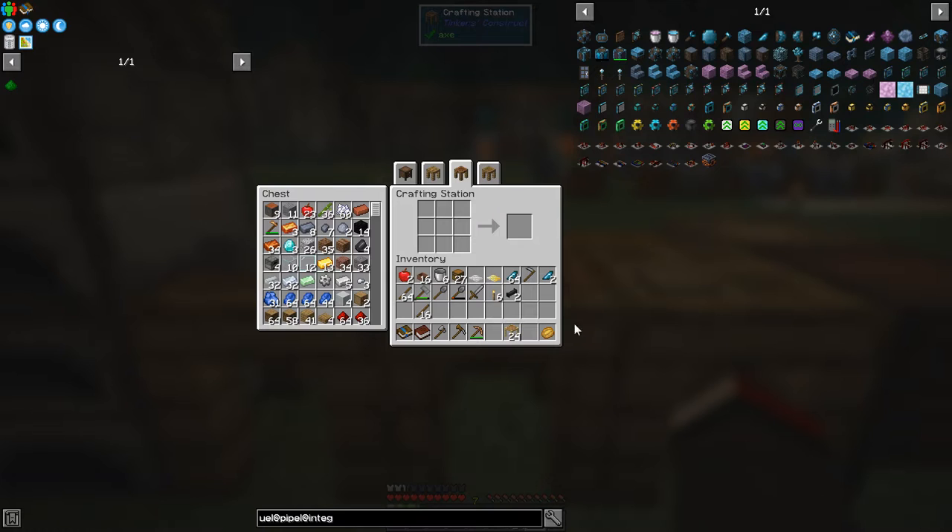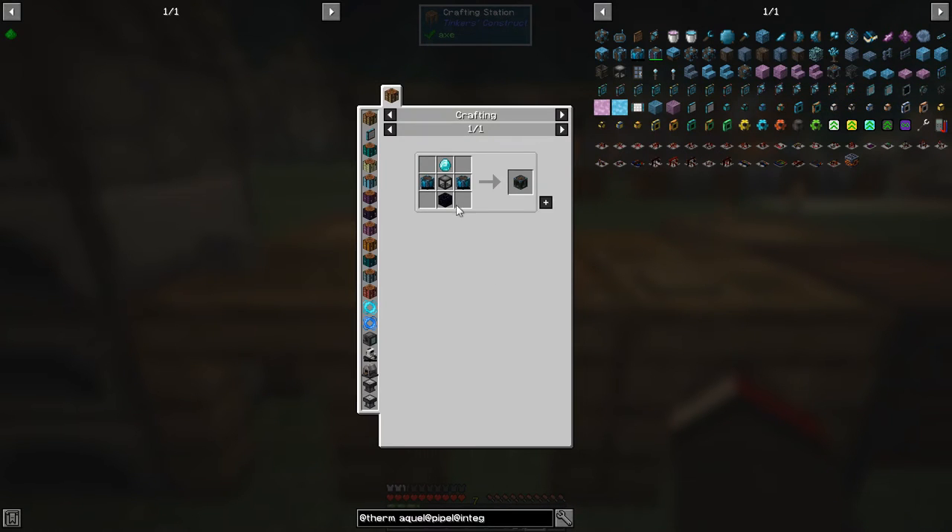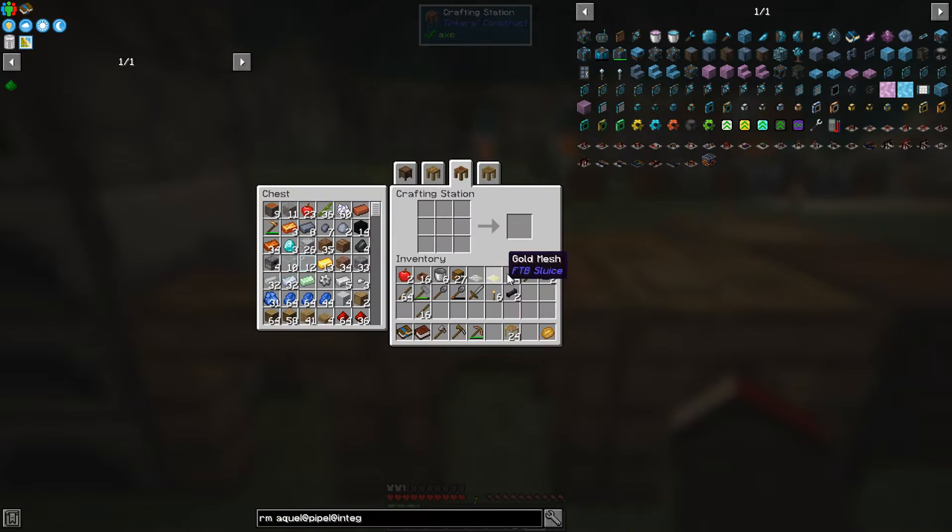We're going to start with the mechanical squeezer because it gives you more return than the manual squeezer and you don't have to jump up and down in it. Here's the mechanical squeezer — it requires energy batteries. We actually need three of these, plus diamonds. The energy batteries are basically some blocks of redstone and some blocks of crystallized mineral.